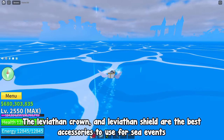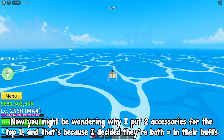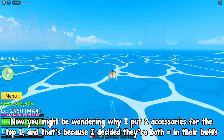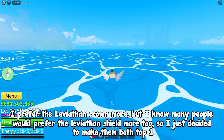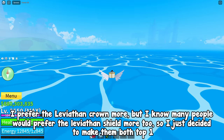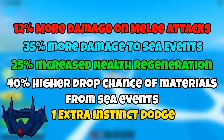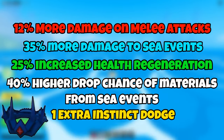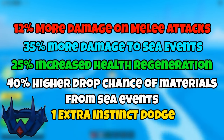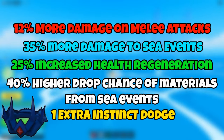The Leviathan Crown and Leviathan Shield are the best accessories to use for sea events. I put two accessories for the top spot because I decided they're both equal in their buffs. The buffs of the Leviathan Crown are: plus 12% more damage on melee attacks, plus 35% more damage to sea events, plus 25% increased health regeneration, plus 40% higher drop chance of materials from sea events, and 1 extra instinct dodge.